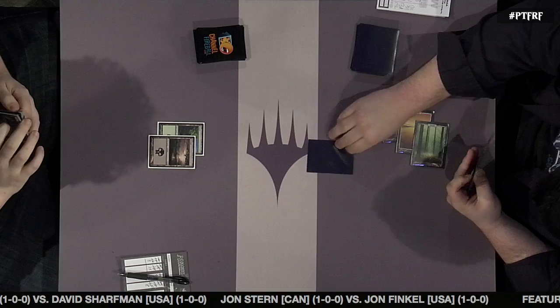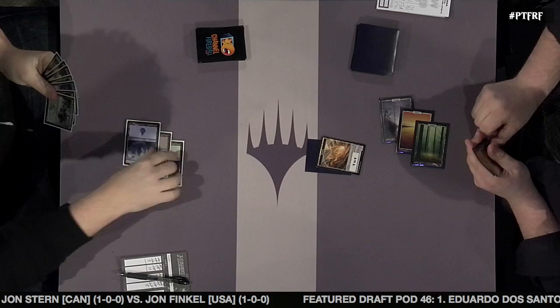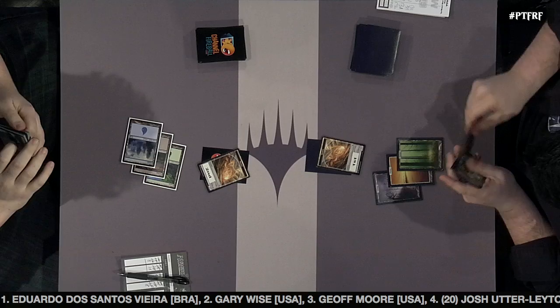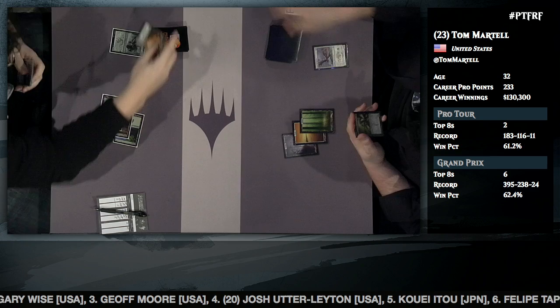We're back at the main table for game three. Brad Nelson starts on five cards, having mulliganed twice. He goes Swamp, Plains, Forest, Morph. Tom Martell went Forest, Swamp, Island — the natural Tron, sometimes called the 'full Mikey P' after Pro Tour champion Mike Postolik.